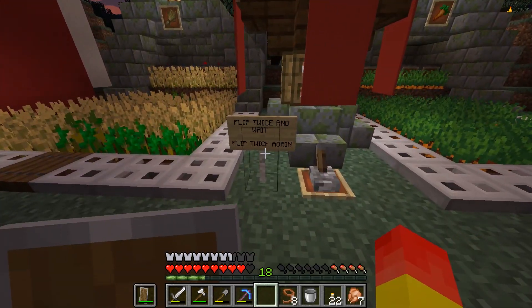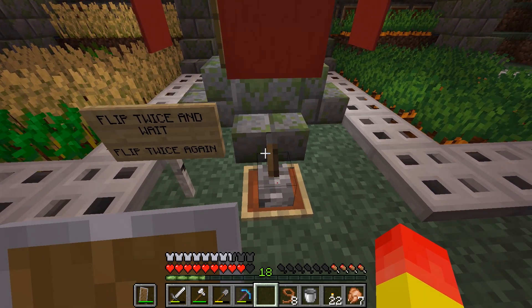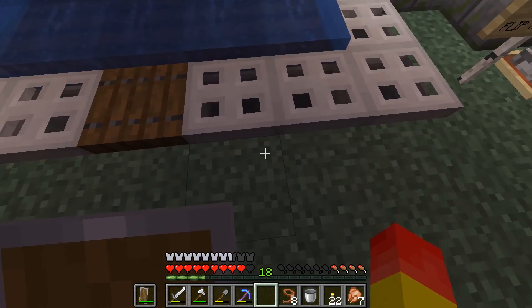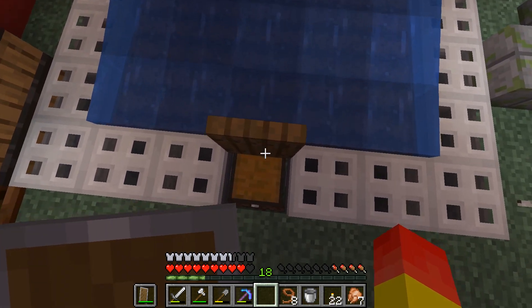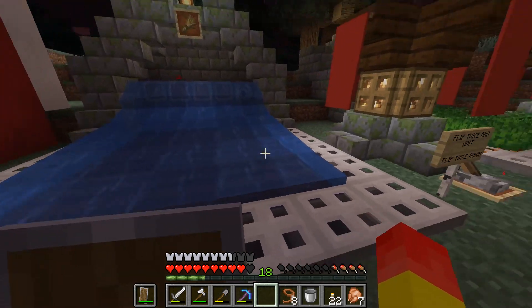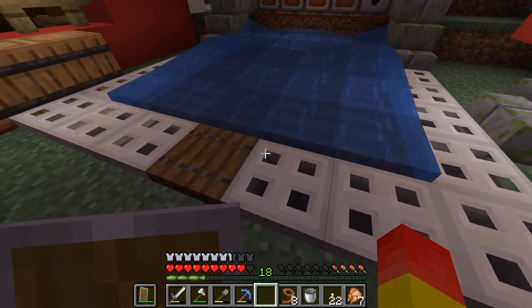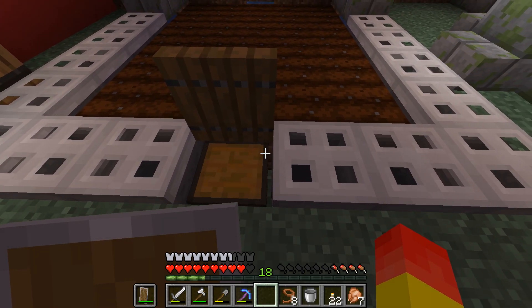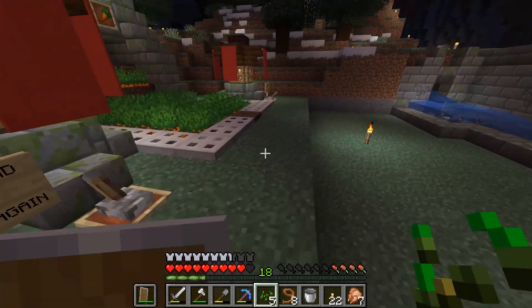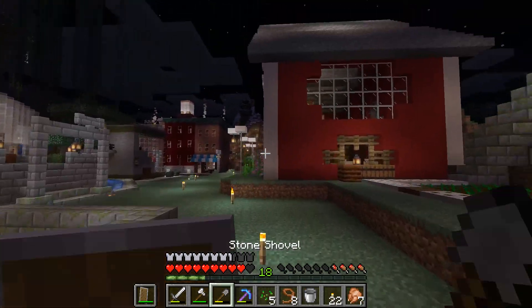One thing that I feel is really interesting is this part. They kind of made this so that it's an easier way to farm. Let me show you how it works. You click on this and then water comes in, it destroys the crops. Everything goes into the box. Then you stop the water and you're supposed to get the seeds, plant them, and you can get carrots. That is the barn and the farm.